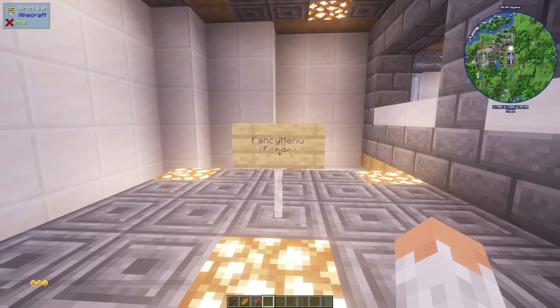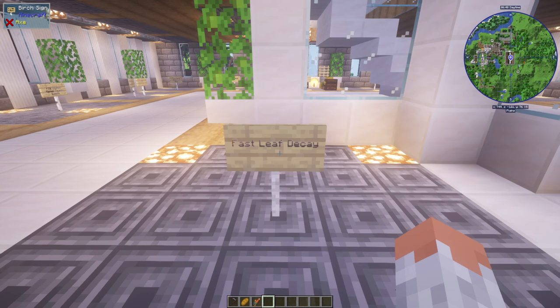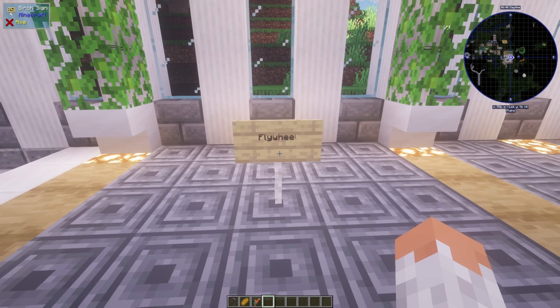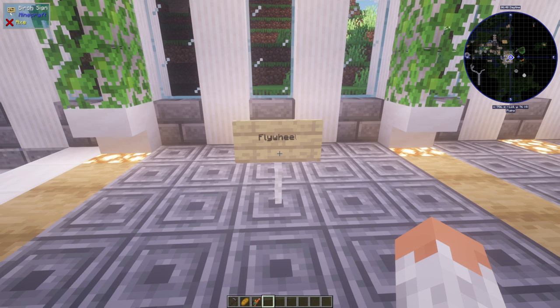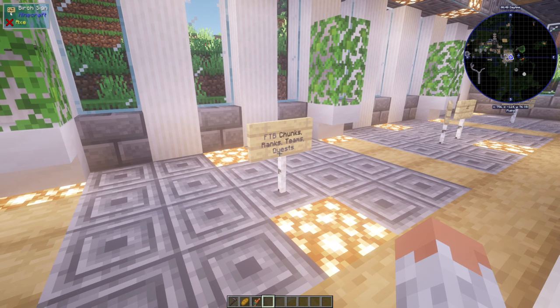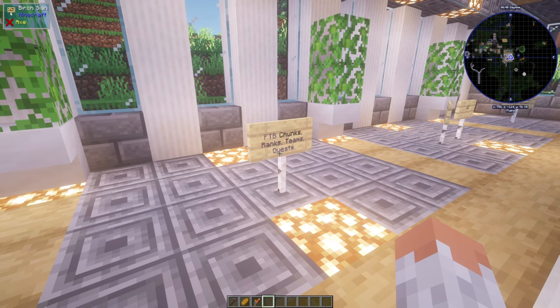Fancy Menu for Forge lets you configure the menu screens with animations. Fast Leaf Decay lets leaves decay faster after chopping. Flywheel is a modern rendering engine for modded Minecraft. FTB Chunks, Ranks, Teams, and Quests is also added into this modpack.